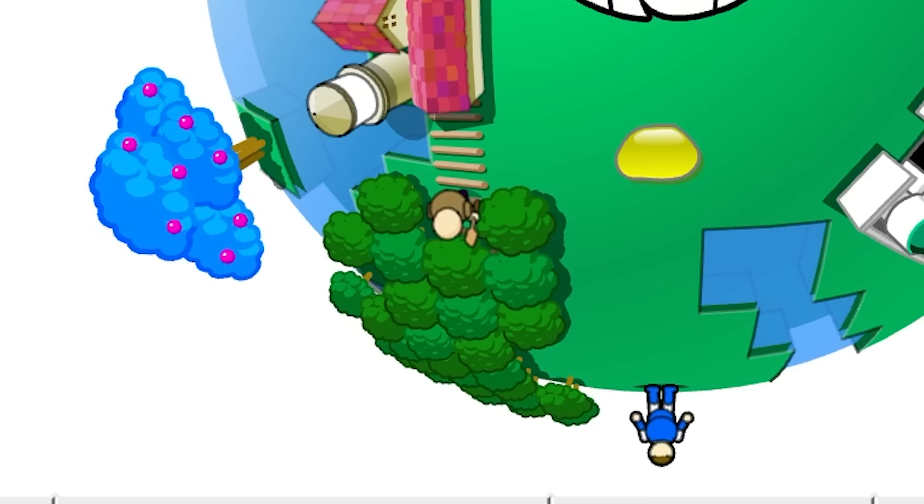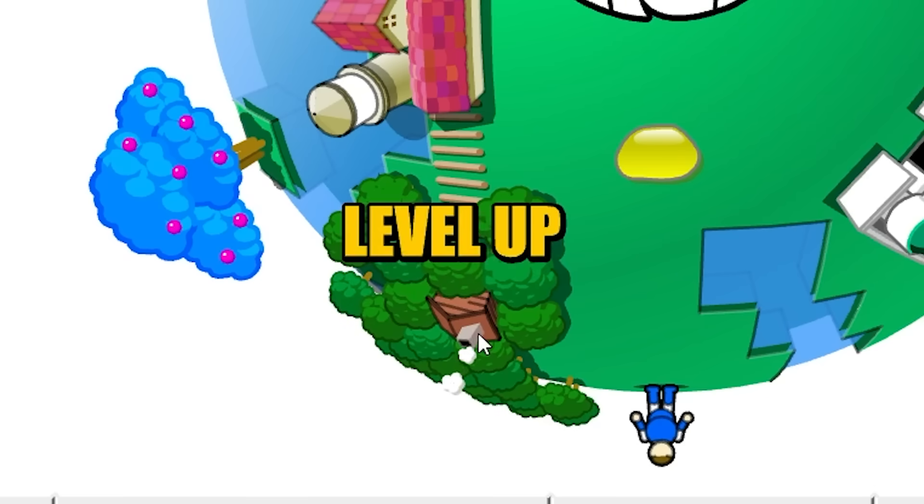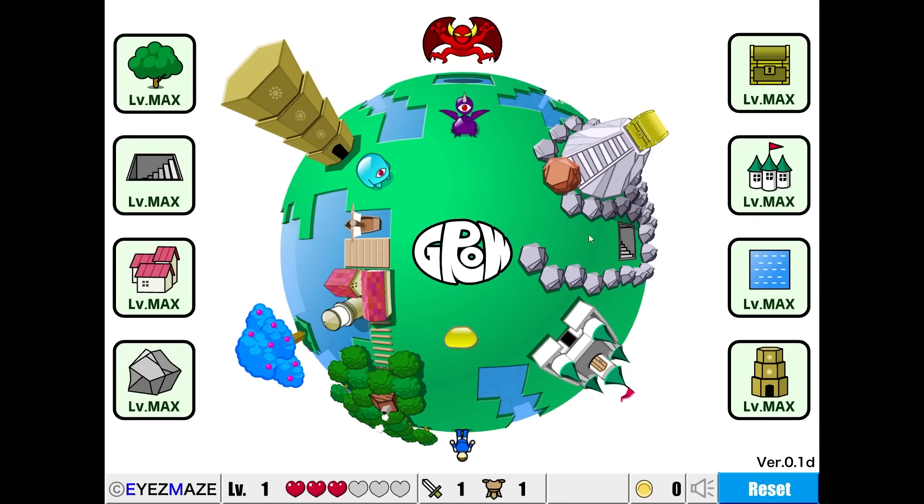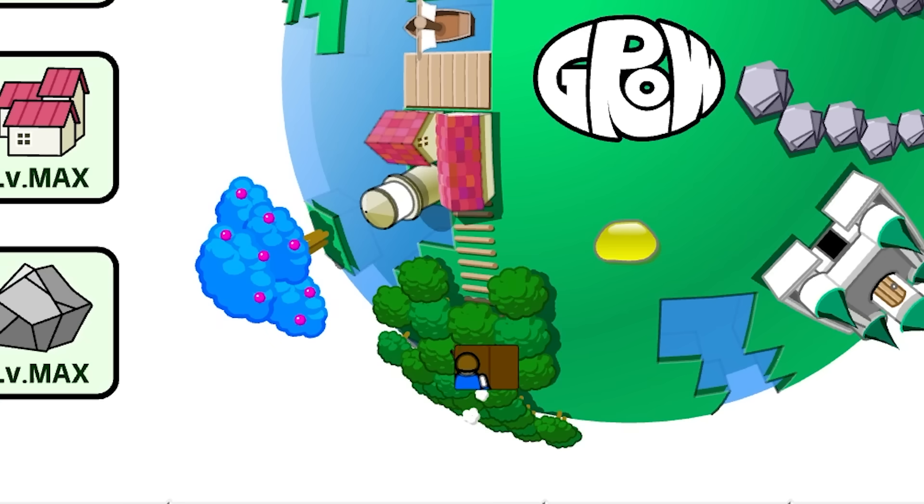Here we go! We got someone going into the forest. He's bringing the blue ball into the dungeon. The tower gets maxed out — everything is maxed. Now it's time — he's going to the wizard!